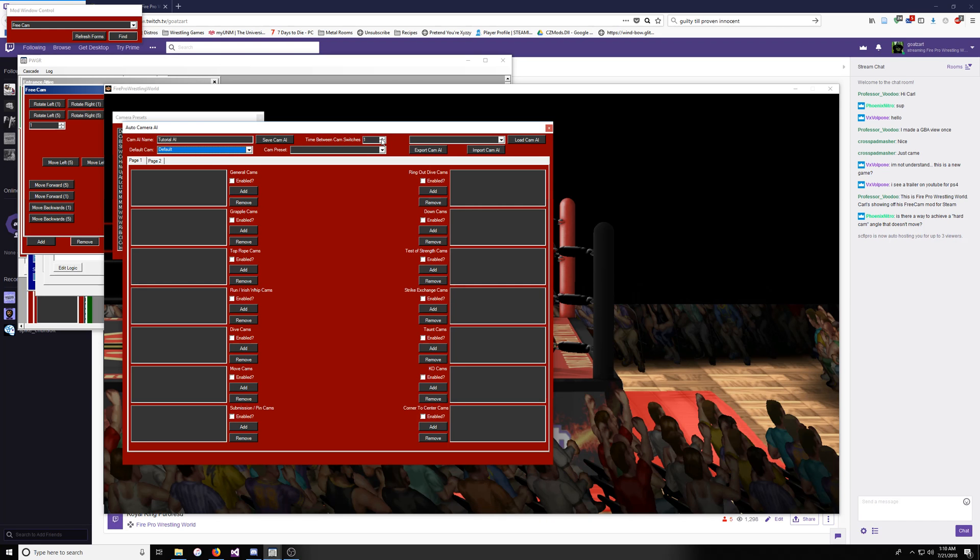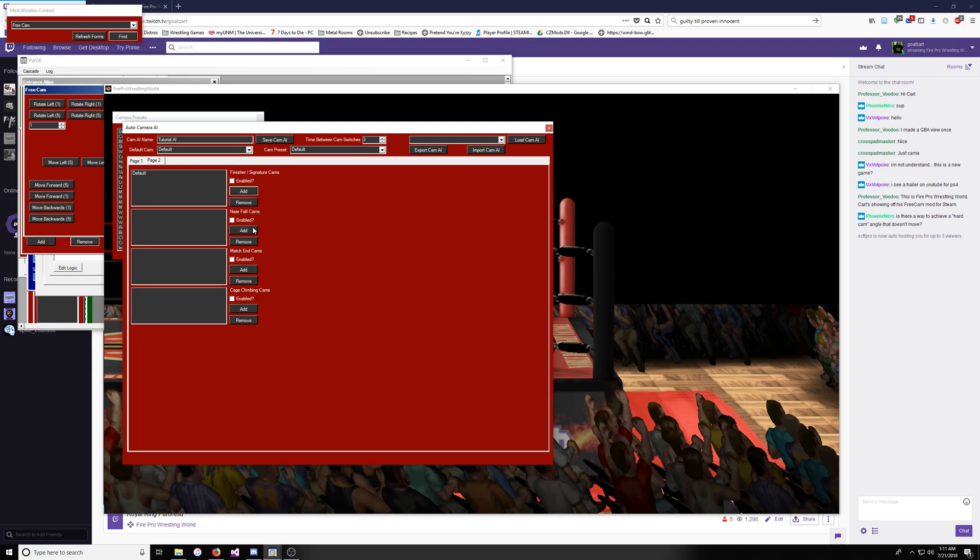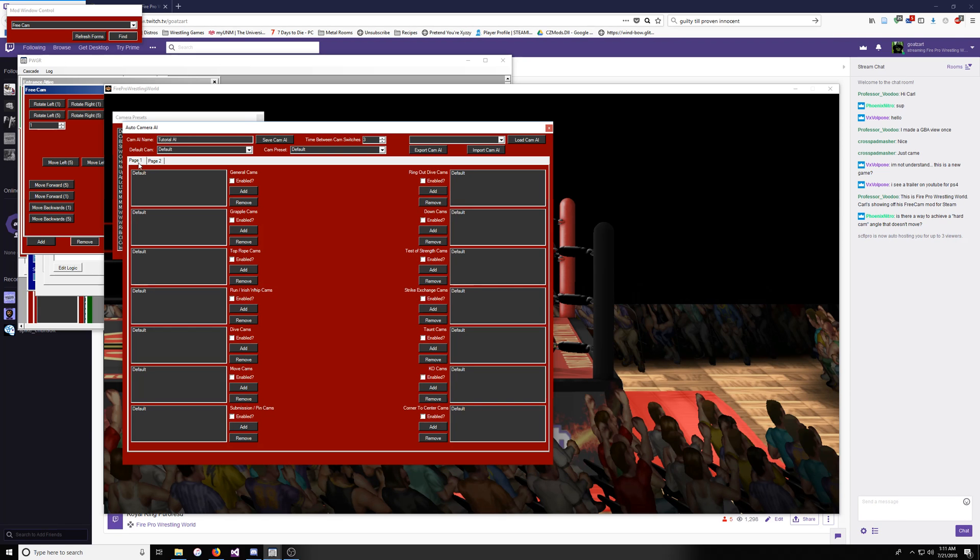This here is the time between switches — I like to keep it somewhere between 3 and 5. I'm going to do 3 for this one. This cam preset is the preset that you're going to add to these lists. Let's say I want to add the default to all of these lists, so I'm just going to go down and add Default — so it can always pick the default angle for any situation that might arise. I always like to have the default in there, though it's up to you how you want to do it.